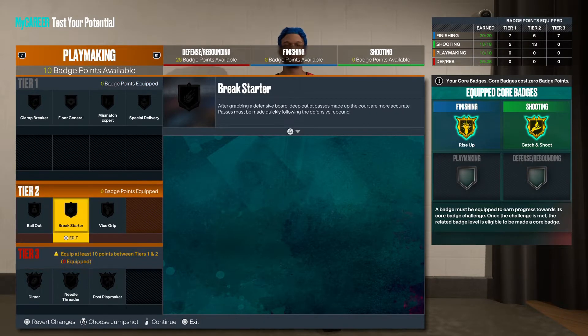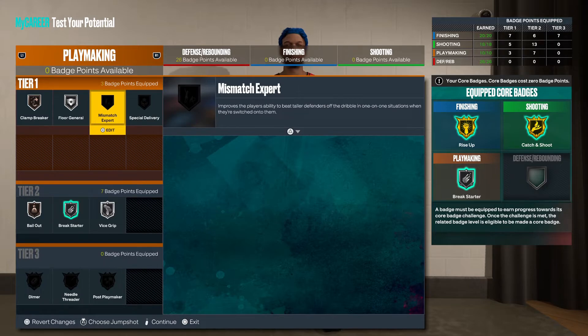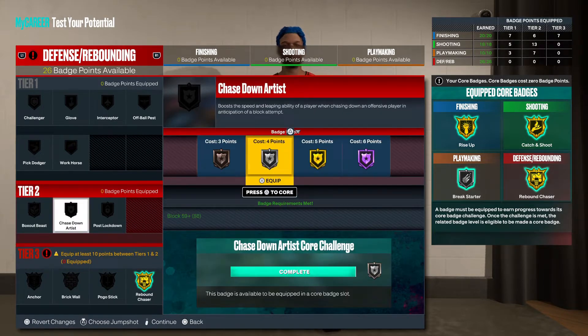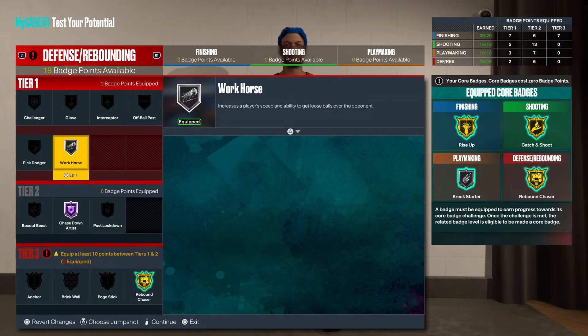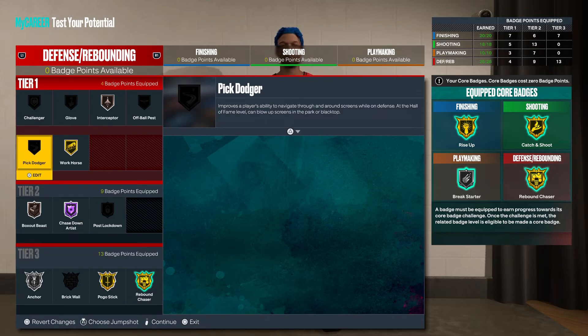For playmaking badges: bailout, break starter, vice grip, clamp breaker — and you're good right there. For defensive badges, core your rebound chaser. Probably throw intimidation on gold, anchor on silver, pogo stick on gold — and you still got more badge points. This is fire — not even gonna hold you.